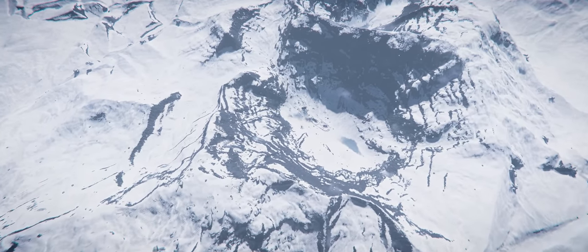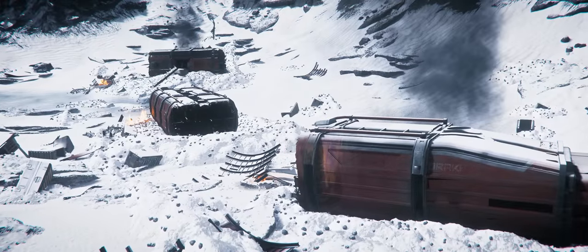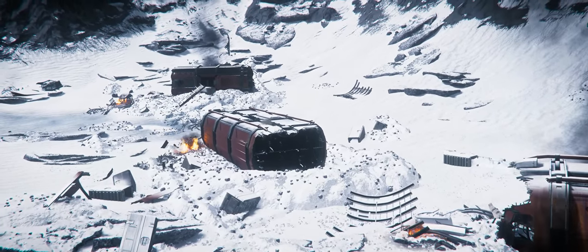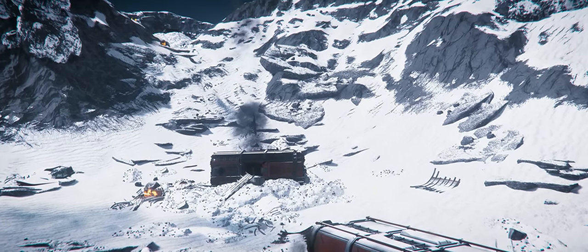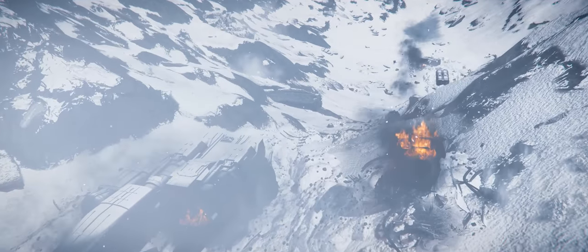With moons in Star Citizen like Yella having a surface area of over 1.2 million kilometers, it can be easy to overlook wrecks like these, especially when there are only 12 of them scattered about the Stanton system today. But there may be a reason for that — for what you can find inside of them.